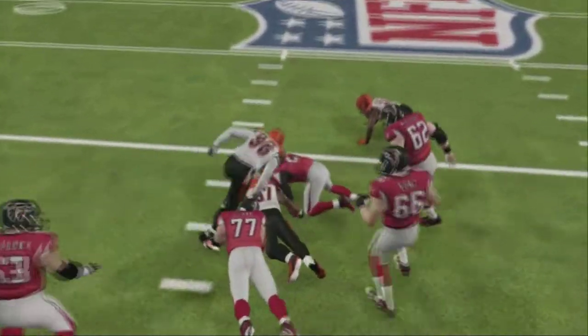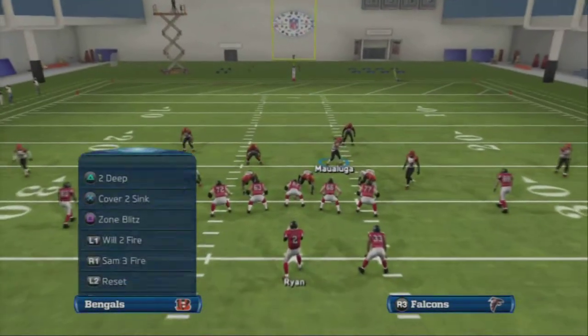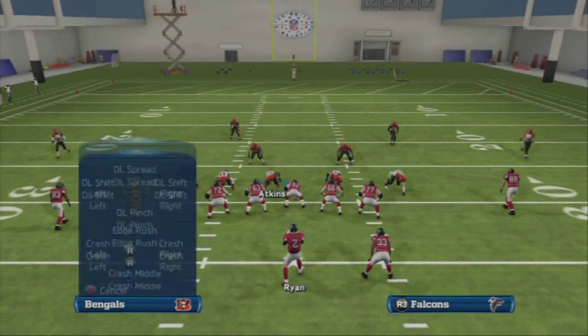We still have our two purples outside and the blitz will come in really quick. It's a different look — it's 4-3 Under. You see 4-3 Under here and it's basically just a flip. They would think maybe we flipped the Will Punch Through Seam or something, with a blitz coming off the right side, but in reality we're coming off the left.